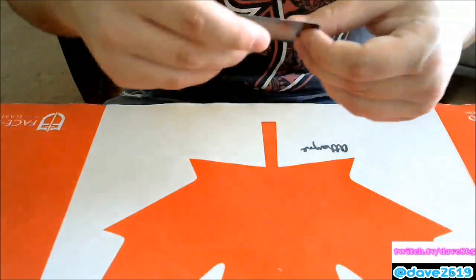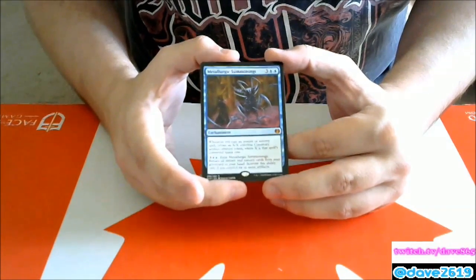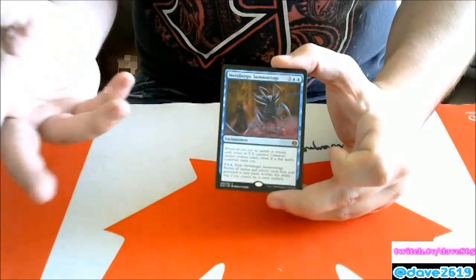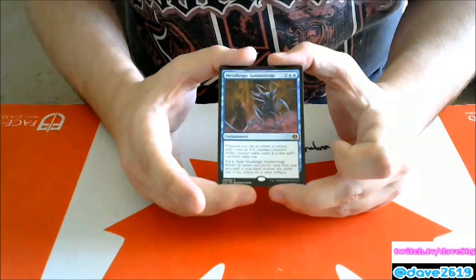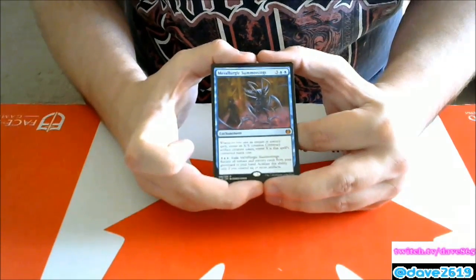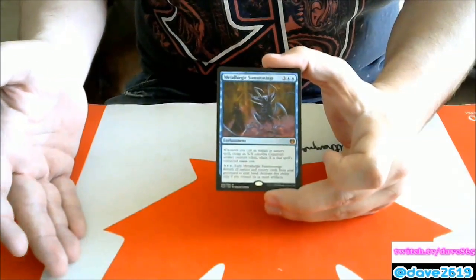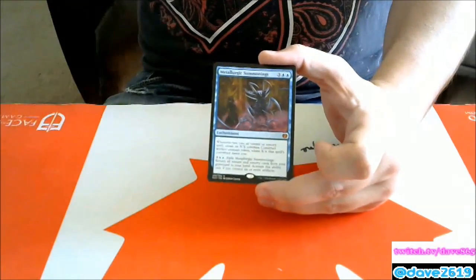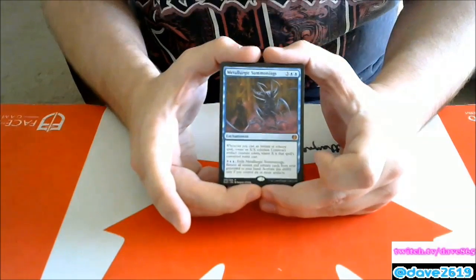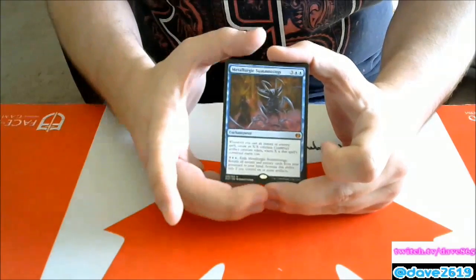Metallurgic Summonings — three generic and two blue enchantment. Whenever you cast an instant or sorcery spell, create an X/X colorless Construct artifact creature token where X is that spell's converted mana cost. It's always an X/X — a four-cost spell makes a 4/4. For three generic and two blue, exile it to return all instant and sorcery cards from your graveyard to your hand; activate only if you control six or more artifacts. This is not legendary, so you can have multiple out and get multiple X/X tokens per spell. Sacrifice one to get everything back and you still have the others. Gives control decks a win condition — I really like this card.